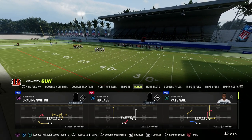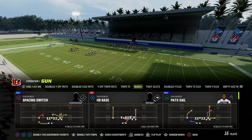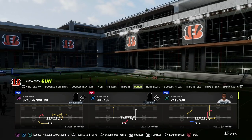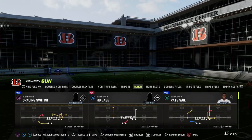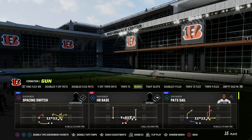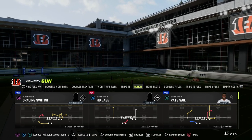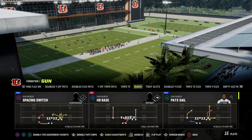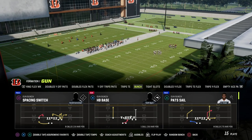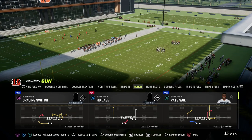In this video, I'm going to show you an oldie but a goodie — the Pats' Sale play out of the gun bunch. I think this is one of the most effective plays in the game. It's been one of the best plays in Madden for years. I want to teach today the concept that you can create with this out of bunch formations and also formations that are similar to gun bunch and a way that you can cross-apply some concepts.